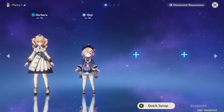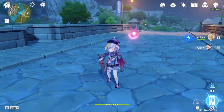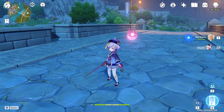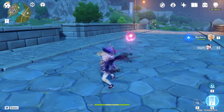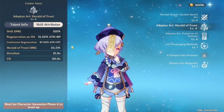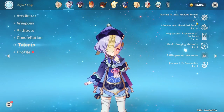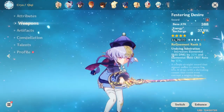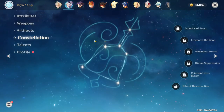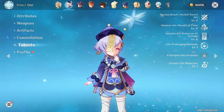Qiqi is a great healer. Her normal attacks can apply a Talisman at level 60 onwards, and her Q also puts a Talisman on enemies while her orb does healing. She builds her healing off of attack — this same thing applies to Jean as well. They both build off of attack as one-handed sword users, so you want a high base attack weapon and attack artifacts, then just spam heal.